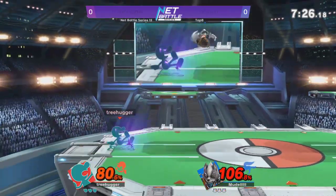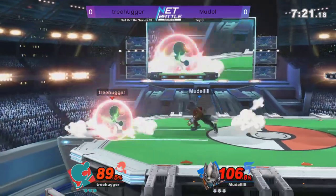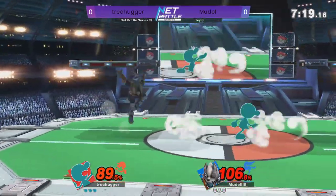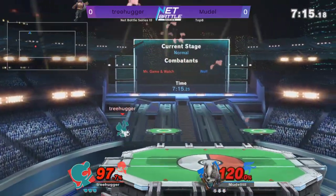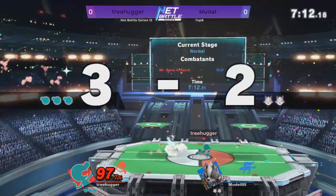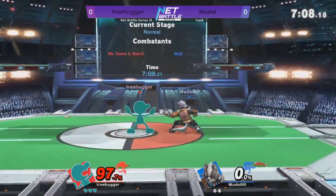So far pretty even, slight advantage for Treehugger, but he's going to die a lot sooner. And there's the chair — that's going to close out the stock. Excellent placement of the forward tilt by Treehugger.